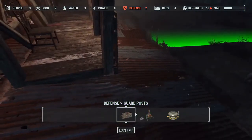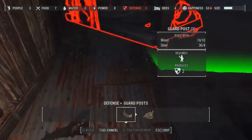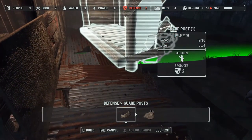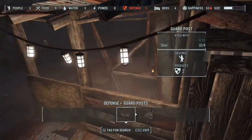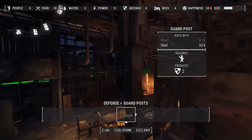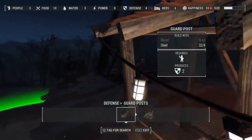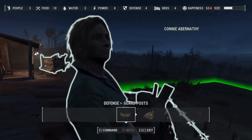One thing I haven't figured out yet — because I just need to explore more — is how to get more people in the settlements, because I'm pretty sure you can do that. Let's try another guard post placement. Does that look silly? Maybe not. Okay, let's go take Blake and get him on guard there — oh, now their defense is full. She'll use both of those guard posts.